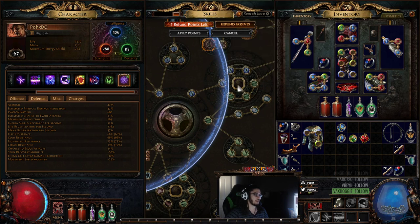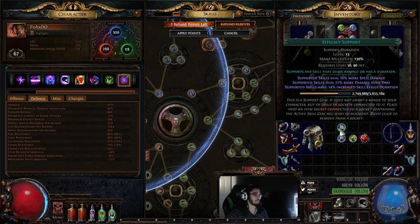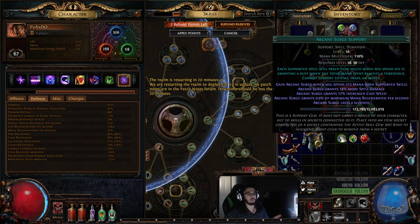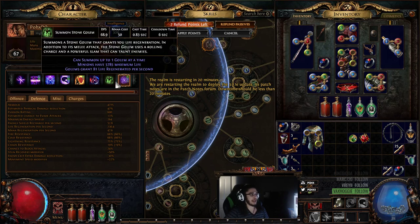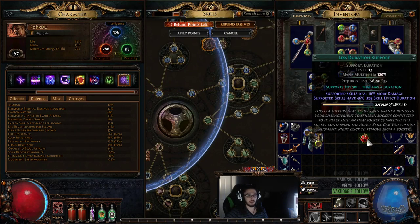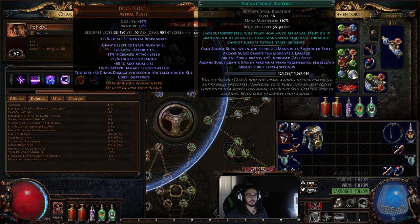It goes from 1,500 to 2,000, and that's because this is chaos damage over time. If I were to put Efficacy in, it doesn't do anything because it's not a spell - it's not scaling off spell damage, and even though it does damage over time, it's not based on a duration, it's just damage over time. But you can remedy this by using the Arcane Surge Support Gem. By using Arcane Surge it actually adds the Duration tag to it, which then allows it to scale off things like Efficacy, Swift Affliction, and Less Duration. This is also what you do with Righteous Fire - if you put Righteous Fire with a Spell Totem, it now gets the Duration tag and you can use the exact same setup.